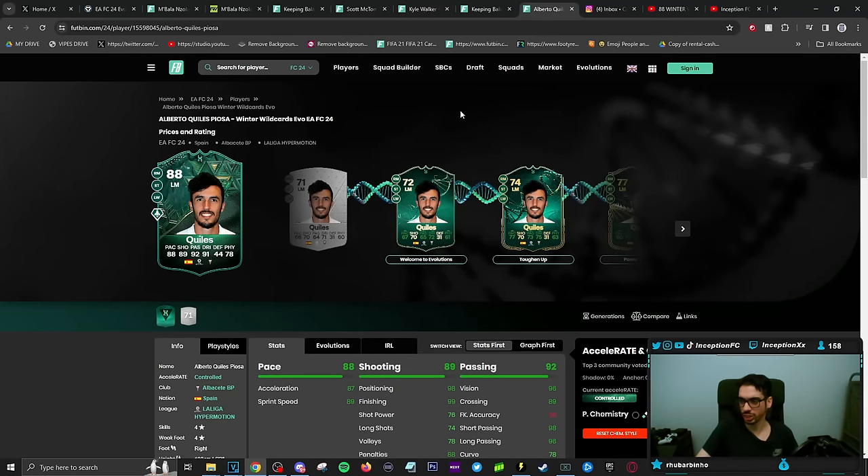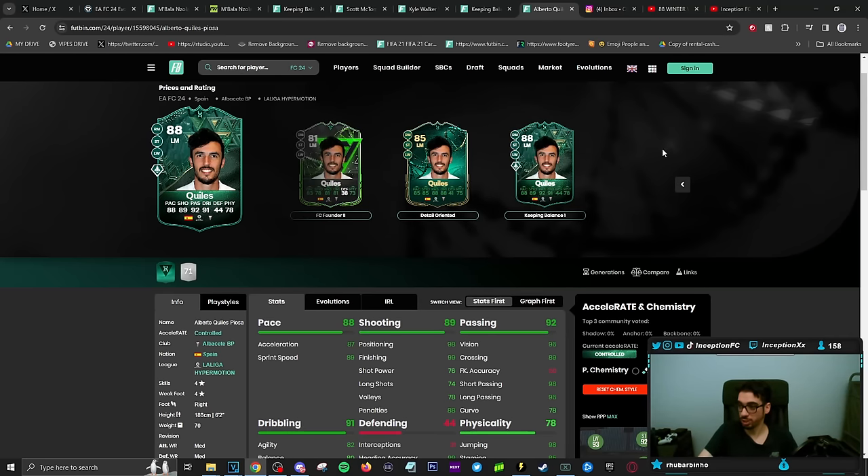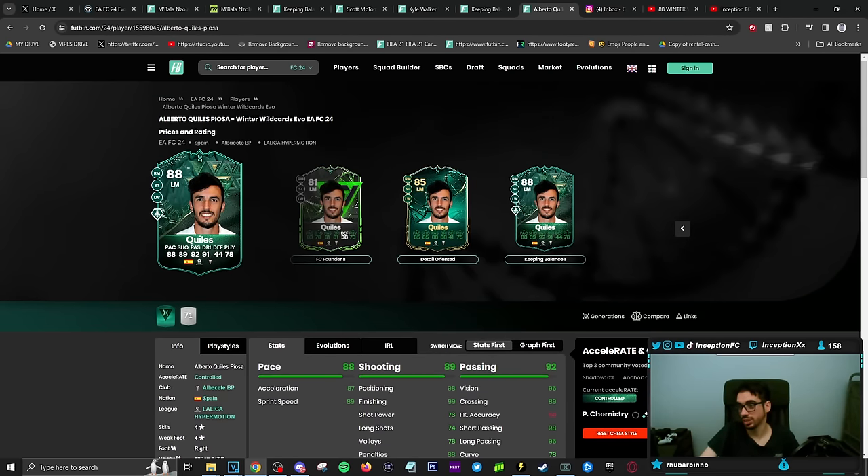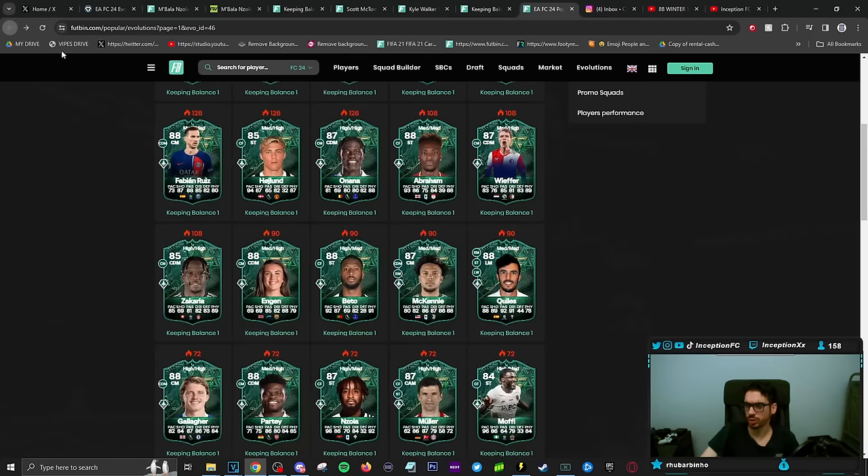This guy is another one — check out the sentimental on this one. Welcome to evolutions first, toughen up afterwards, then you put him into — look at how many things this guy has. Finishing is at 99, so you could technically give him an engine. If he's physical oriented, just give him a hawk to really improve the shot power part of the card while giving him a physical and pace boost. Levante, Spanish, medium medium — those work rates I don't fully trust because sometimes it doesn't actually fully show you the stats.